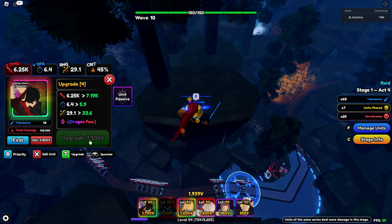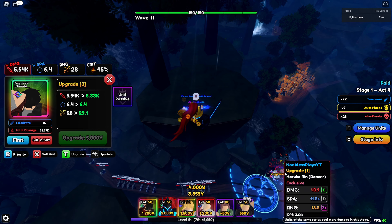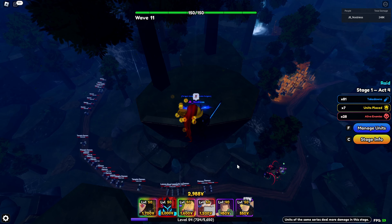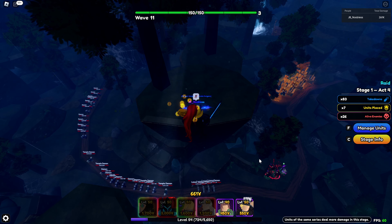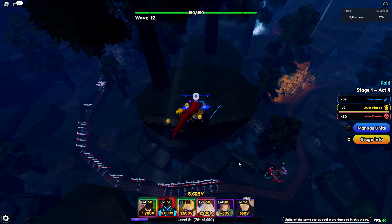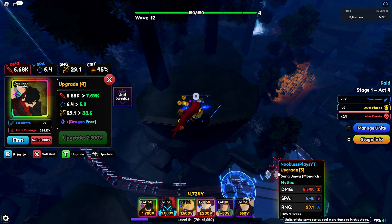I'm only doing this with Sun Jin Woo, but by now you guys are going to have a lot of mythics so you could place a load of them. The reason I've set it up like this — where you can see the whole road — is you could place units even higher up and do this run even quicker. I'm just showing you it can be done with only Sun Jin Woos. You can experiment: have a unit defend at the start, get your money up, then place all three here and a couple more units behind.